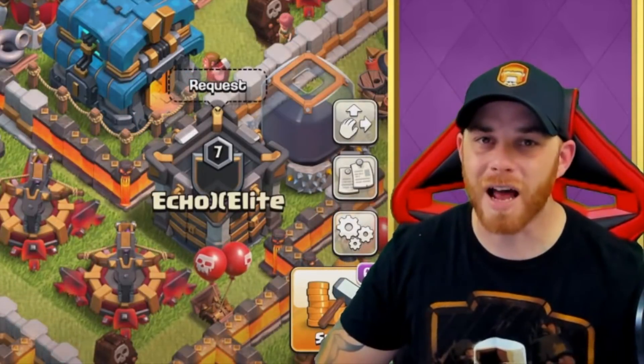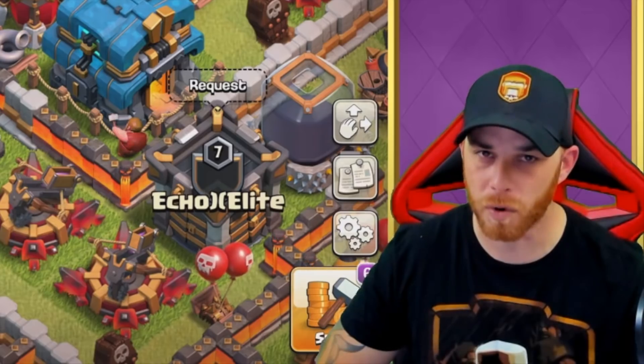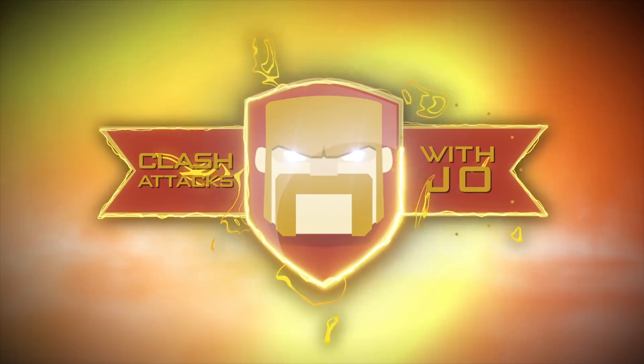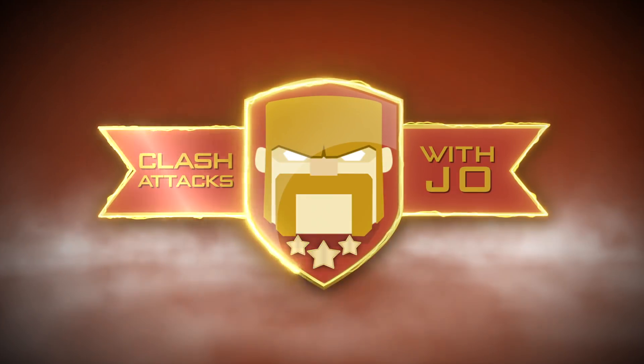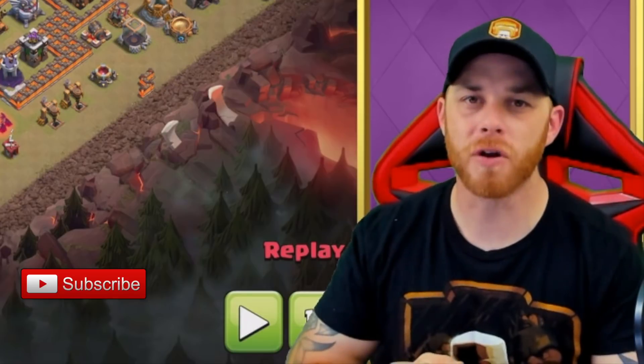In today's episode, we're going to be taking a look at Lalo at Town Hall 11 and point out some things that you might want to try in your next war. Stay tuned. What's going on guys? Joe here coming at you today from Town Hall 11 with another episode of Quick Tips.